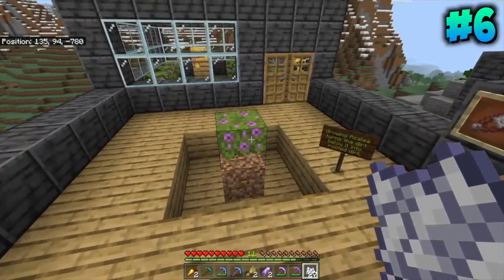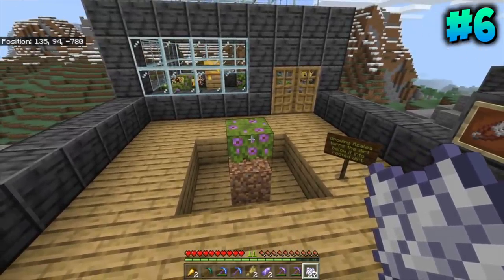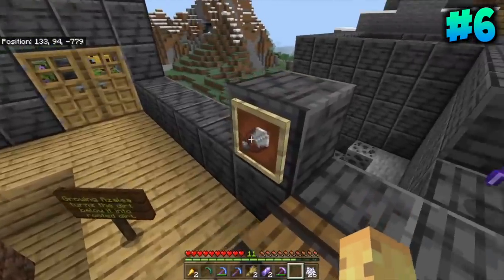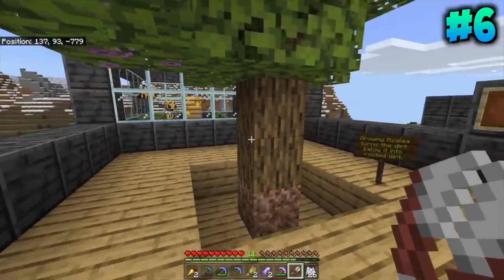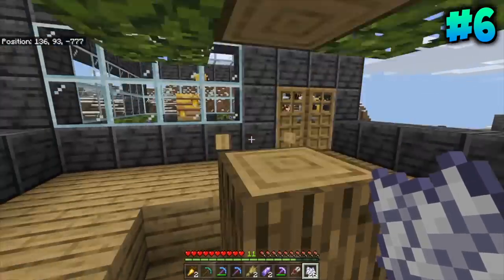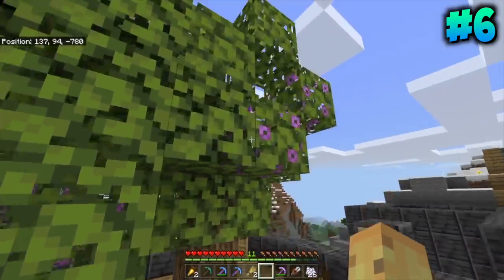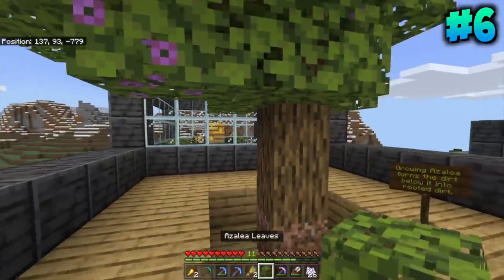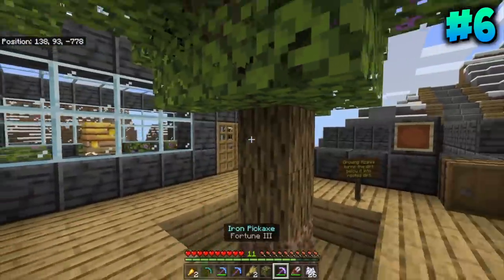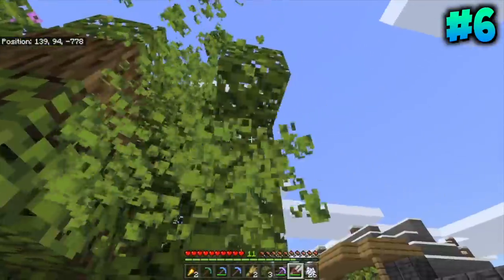The azalea tree is one of the weird hybrids in Minecraft — it's a cross between a tree and a flower. It's kind of like a tree in that when you grow it, it has logs and then it has leaves. Interestingly, the logs are just oak logs, which means this is the first tree in Minecraft we've ever seen that doesn't have its own logs. But azalea trees are also the first tree to have two different types of leaves: zero different types of logs but two unique types of leaves — azalea leaves, and the flowering azalea leaves which are very unique.